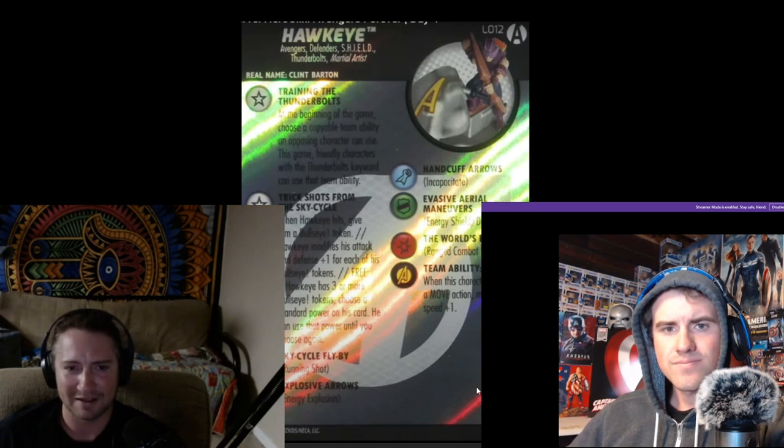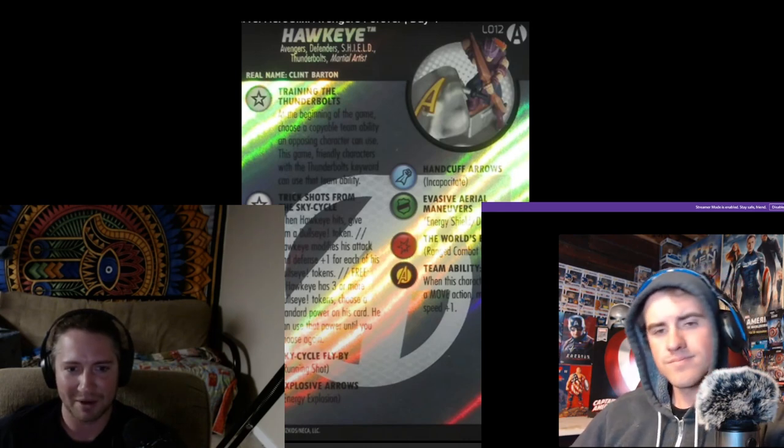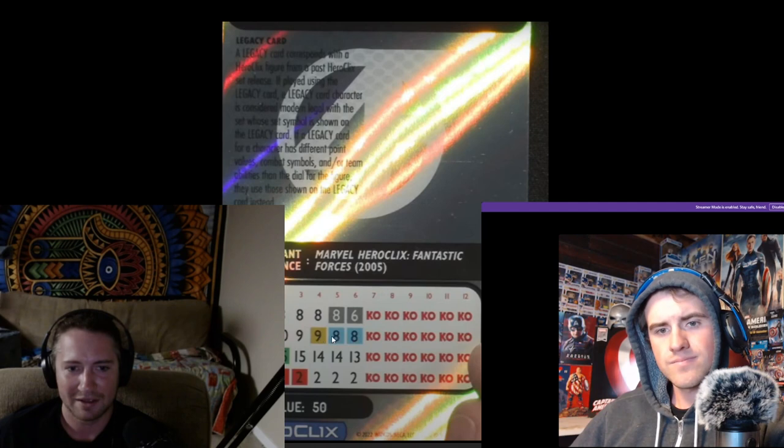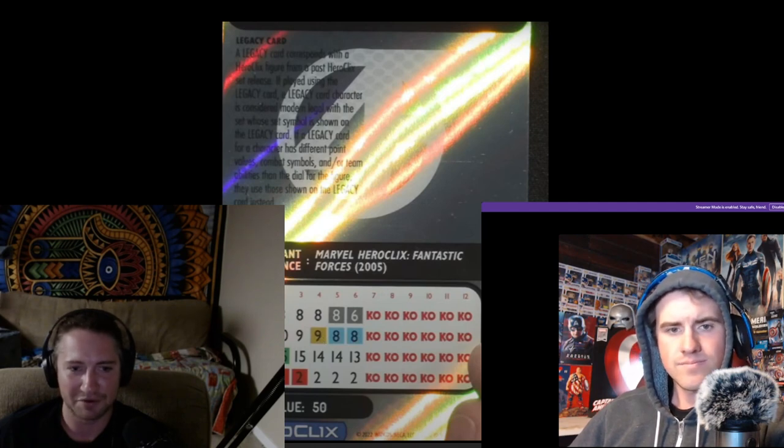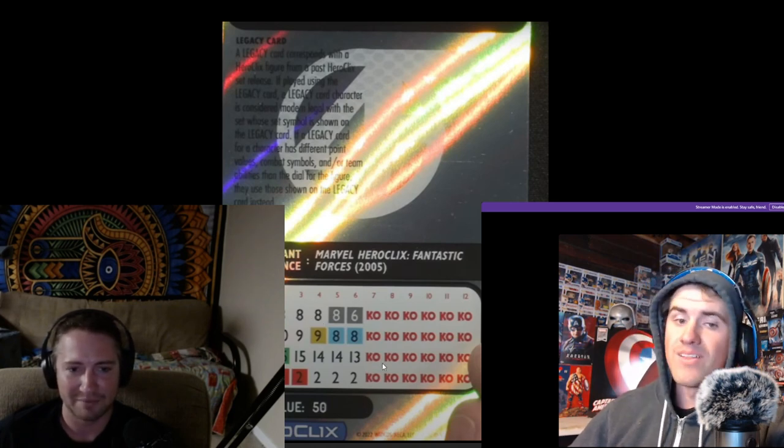You have to hit several times in a row. But once you get three Bullseye tokens, you can pick the standard powers on his card. So you can have Energy Explosion if you're still top dial, or Incapacitate with triple target top dial. If you get those mid clicks and you have three tokens, you have Running Shot — that's super helpful.